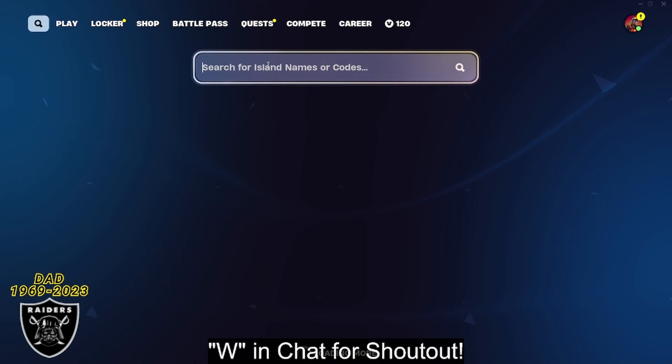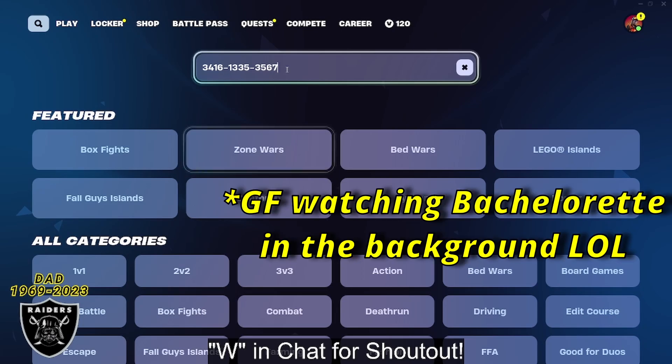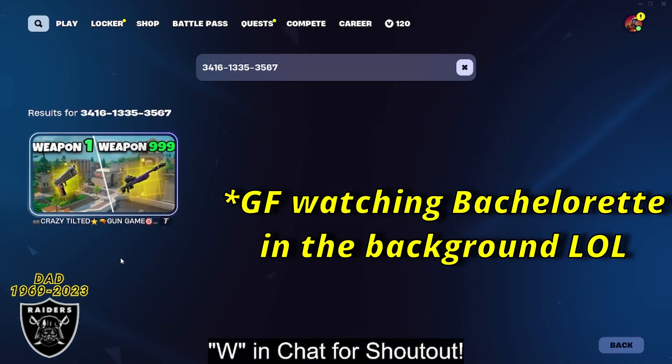What you want to do today is open your game library and paste in the code 3416-1335-3567. As soon as you type that in just like I have it on your screen, you can press enter and you're going to see the Crazy Tilted Gun Game.